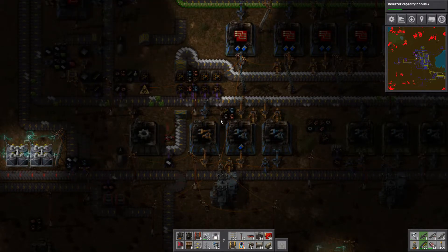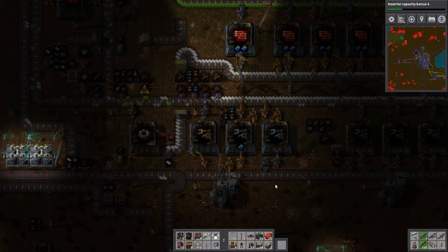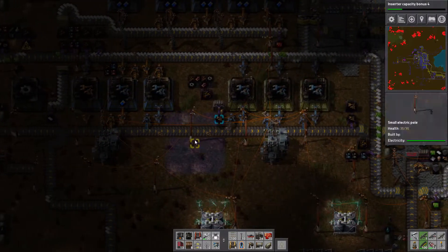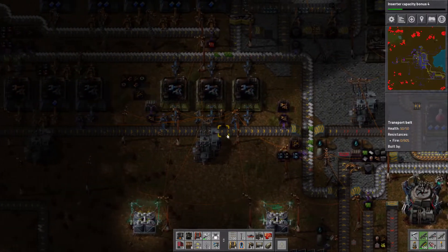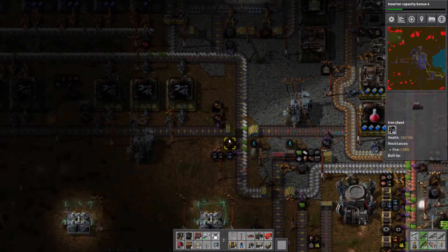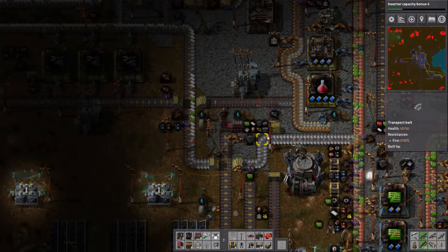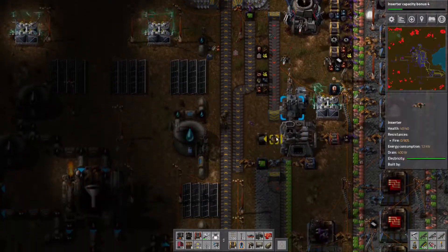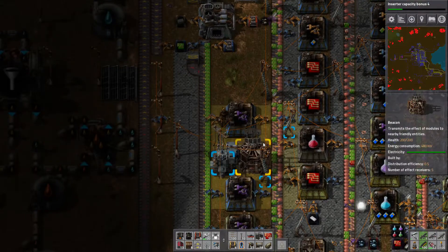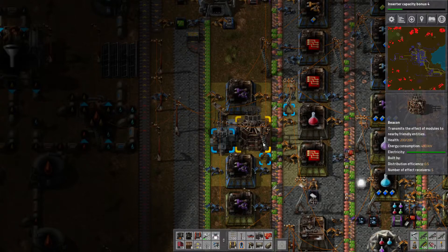Now we've got a fast inserter feeding stuff in, getting it made. There we go - it should be a continual flow of basic inserters that then get turned into fast inserters, and here's the continual flow going down to the setup where we're making the fast filter inserters. Okay, I'm going to stop it here.